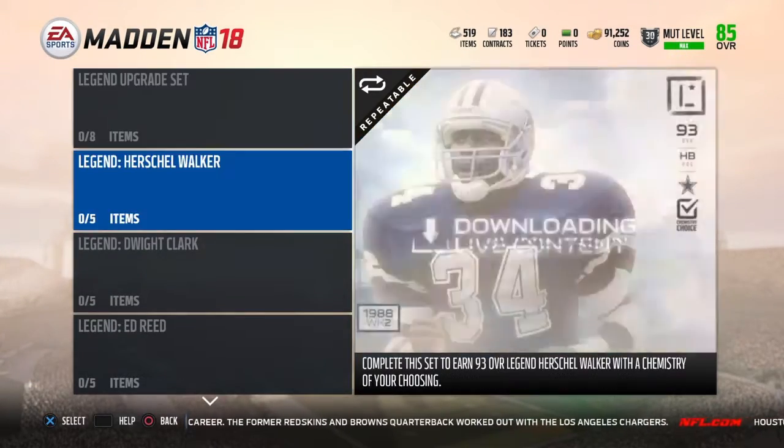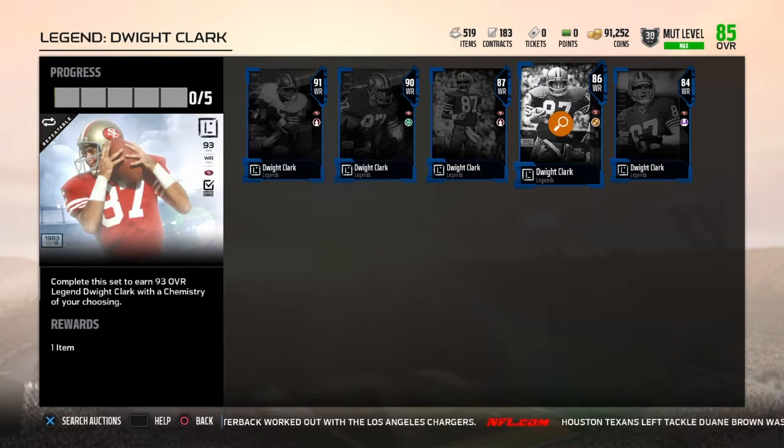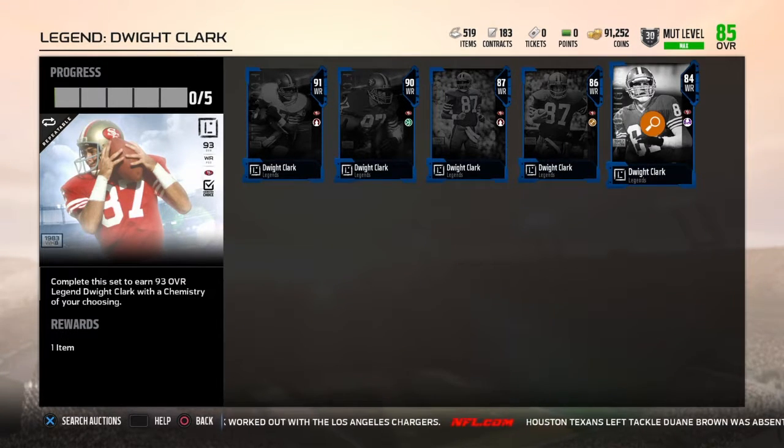If you go to Legends and go to Dwight Clark, you need five of his other cards, and once you complete the set you should be getting the 84 overall or 86 overall card. You can put it in this set to try to get the 93 overall edition of him.